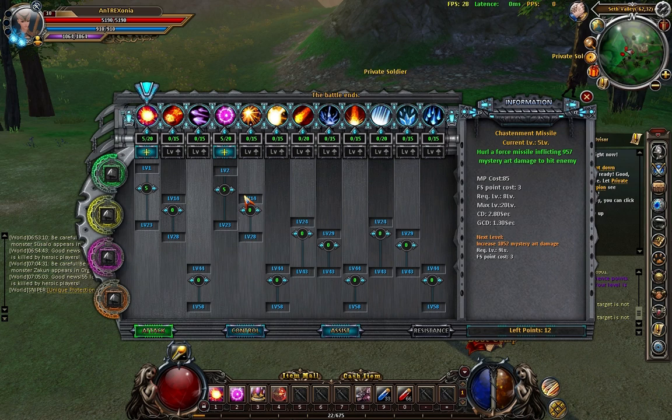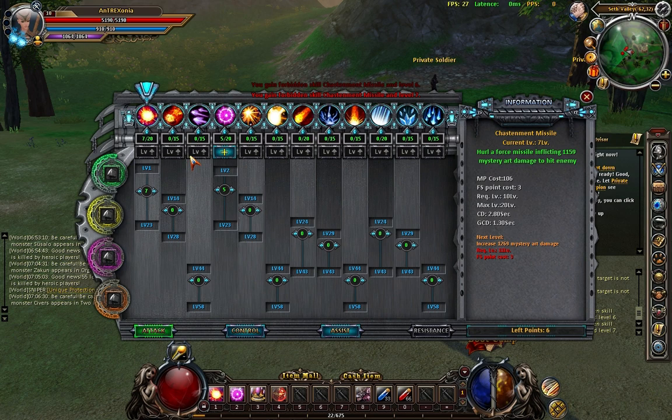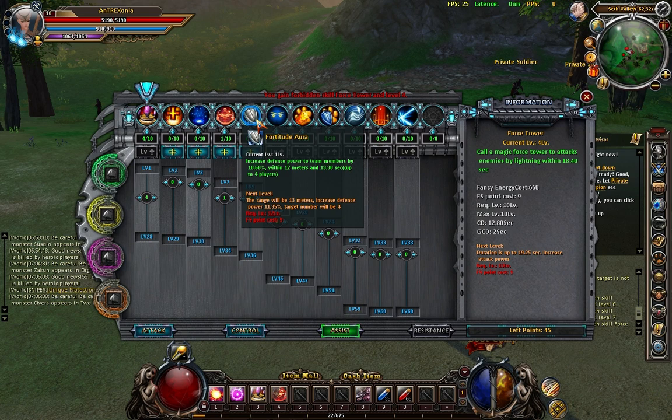I believe I can get some more. I use this a lot so I'm gonna upgrade this skill to the max that I can - okay, level seven. I'll keep these points for later on. I can also get - what's this force tower? Yeah, let's get force tower, it's a pretty cool skill. I have a new skill that increases defense power to team members by 10%.